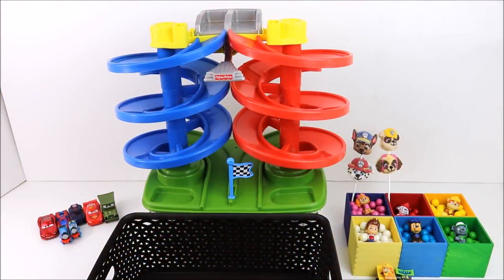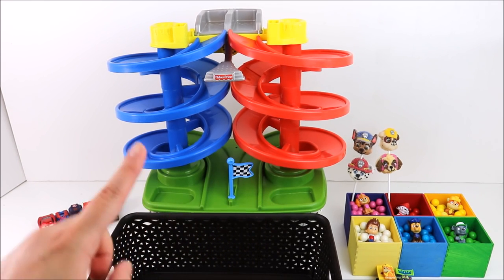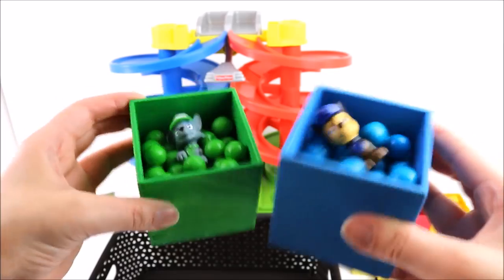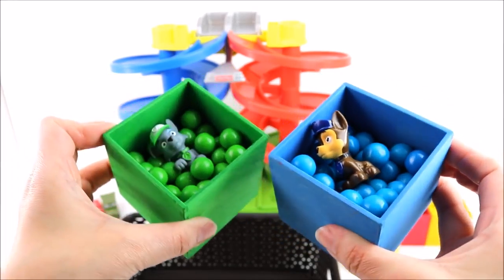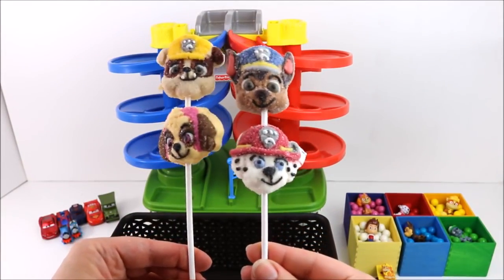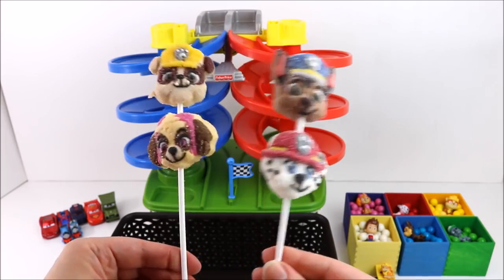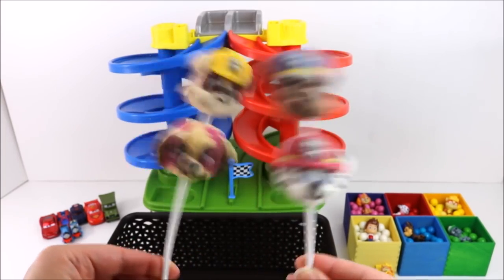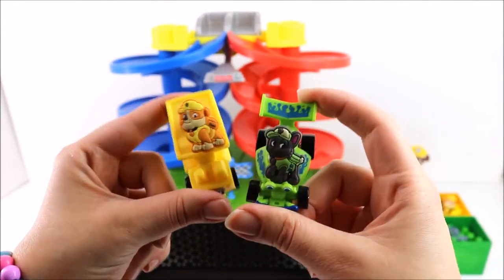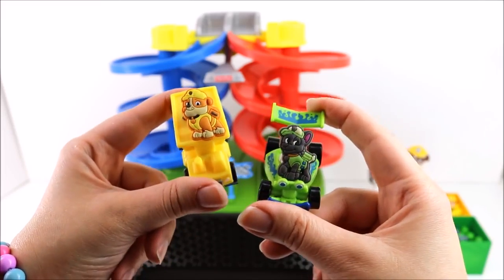Learning colors with Paw Patrol and gumballs! We're going to be racing the Paw Patrol cars down this spiral racetrack and we'll see who wins. We're also going to race some gumballs down the track. Whoever wins gets these yummy Paw Patrol marshmallow pops! Let's get started. The first Paw Patrol racers are Rocky and Rubble — who do you think is going to win? Can you guess?